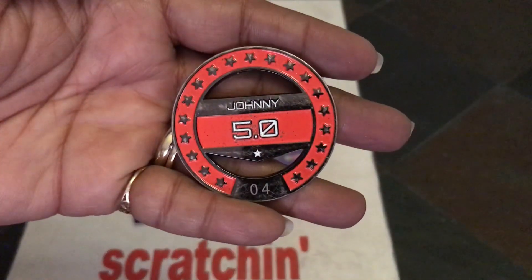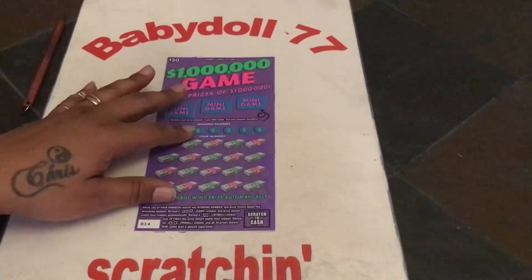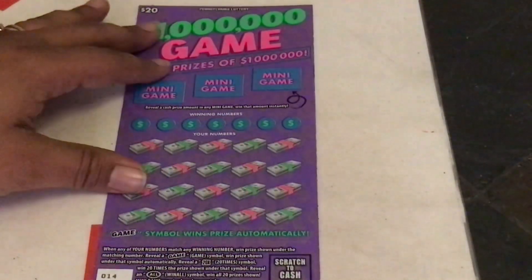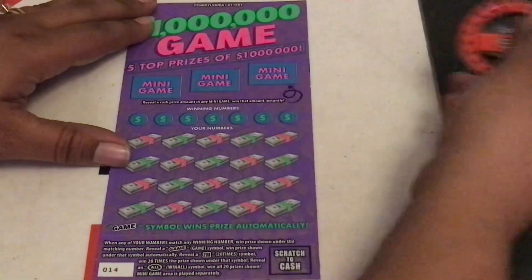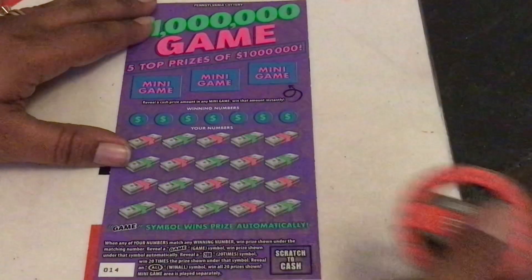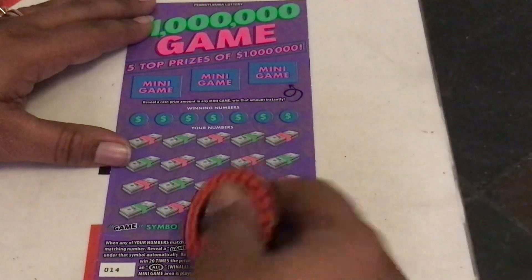We are scratching today with Johnny 5.0. We got ticket 14 and ticket 19. We're going to start with the new one first — let's see if the old can beat the new. We got that beautiful white line for those white line lovers. There's a bonus area mini game where whatever cash prize you get is what you win. Down here we got your matching numbers. The game symbol is an automatic win, the 20x is 20 times the prize.